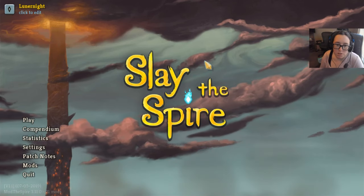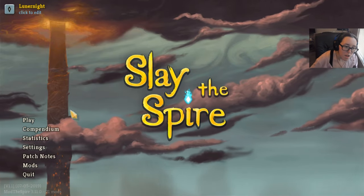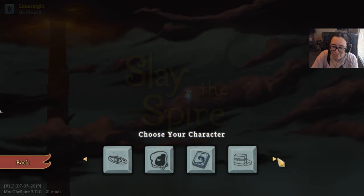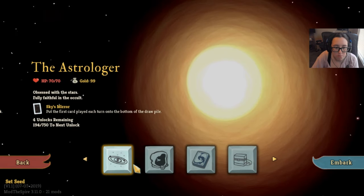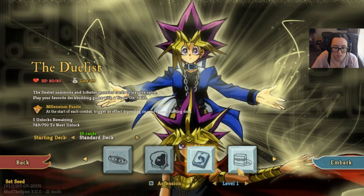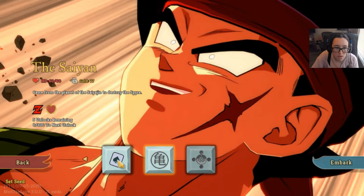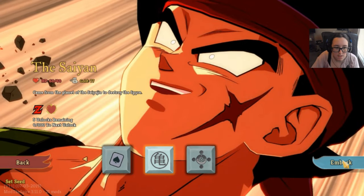Hello friends, my name's Inner Knight, and welcome back to Slay the Spire Modded. We are going to be doing a climb. Who was I going to play again? I don't remember. There's the duelist — I could play Ascension on the duelist. I think I just have Ascension 1 though. You know, I think we're going to be playing the Saiyan today. Let's do it, a little Dragon Ball Z for your day.